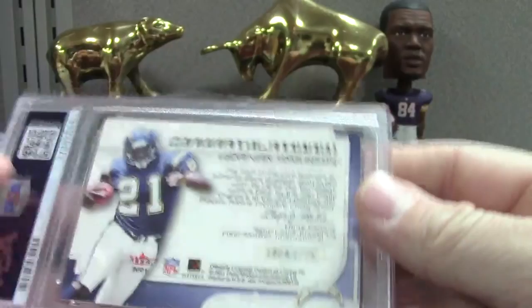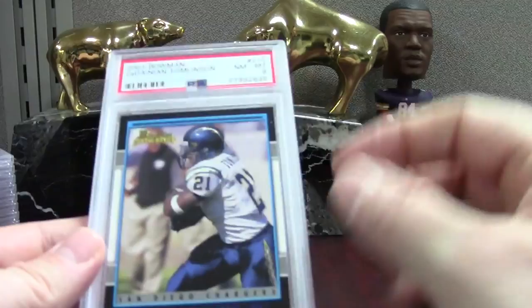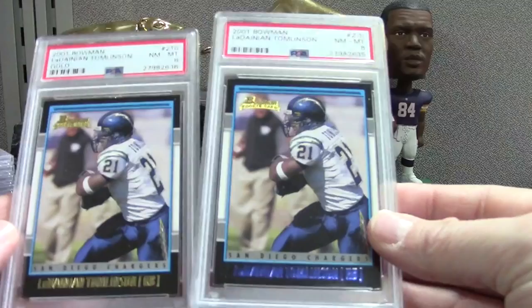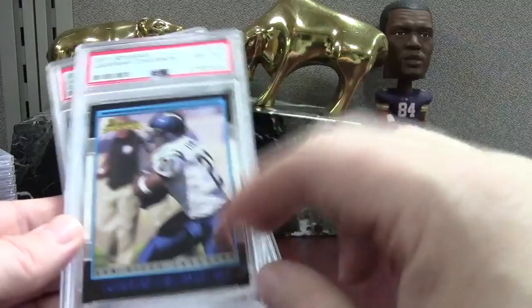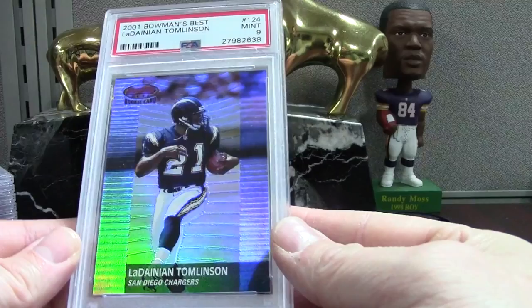I've honestly never seen anybody sell a Bowman Gold — you can see his name is in gold, that's how you know it's gold, and this one is kind of purple or blue. These were the nicest copies I had and they're both PSA 8. The problem is the entire border front and back is black, so you're going to have a little chipping. Eights on those. We got the Bowman's Best — did pretty good on these, just a slick-looking card numbered out of 2499. Two PSA 9 mints on these LTs.